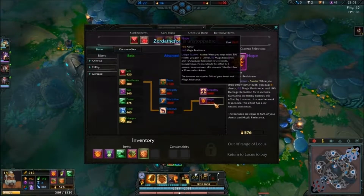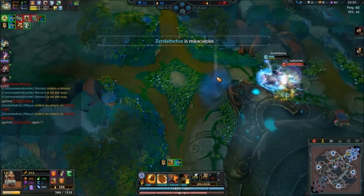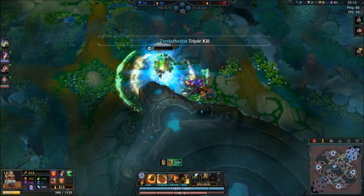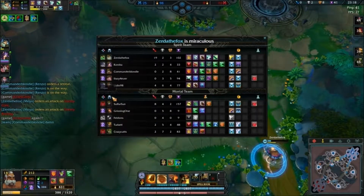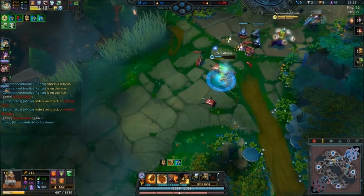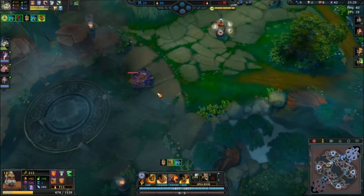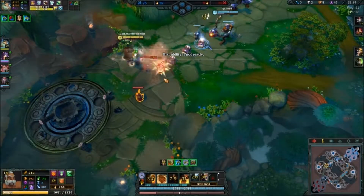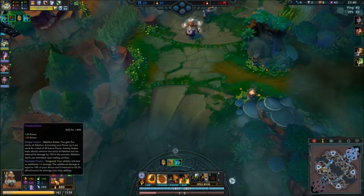Oh wait, I almost forgot — I'm getting Hope. Wow, Azarda's doing really good. 19 and 2. I'm gonna go ahead and heal him up — 300 is nothing to laugh at. He's going back anyway. He's doing a lot of damage now, if only because of Preservation's Vanguard ability. It's still pretty nice — auto attacks doing a lot more damage now.